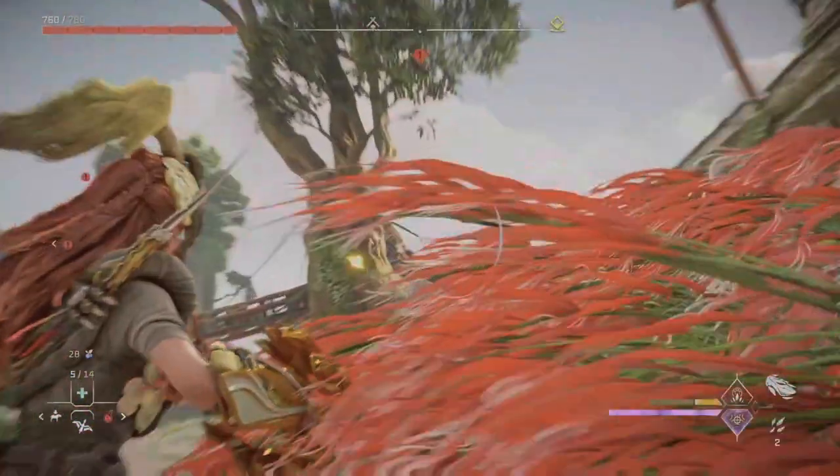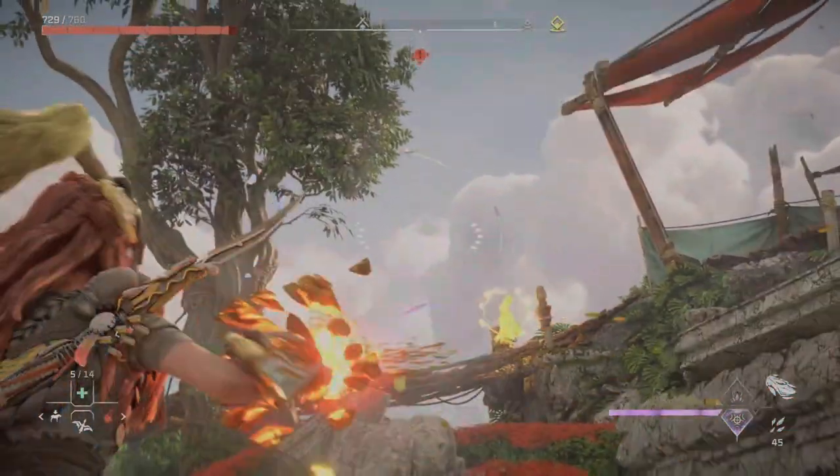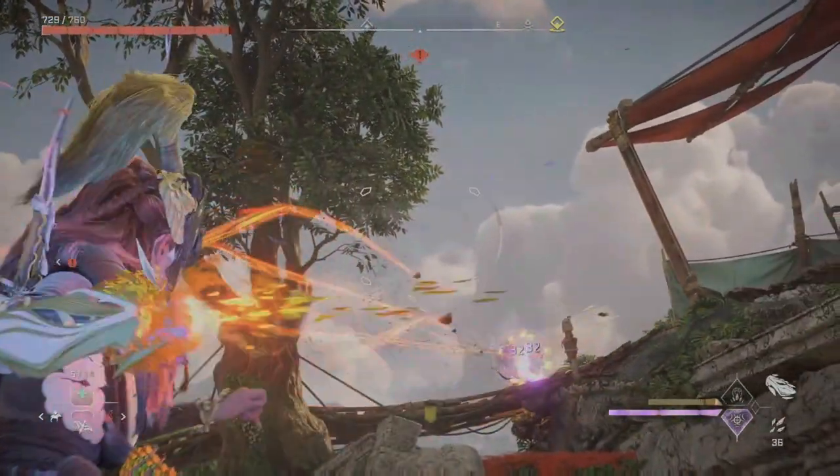Now for the Shard Barrage mode. If you tag or mark the enemy it allows your projectiles to track and home into your enemies even if you're not aiming directly at them. This makes it great for those running and gunning situations.